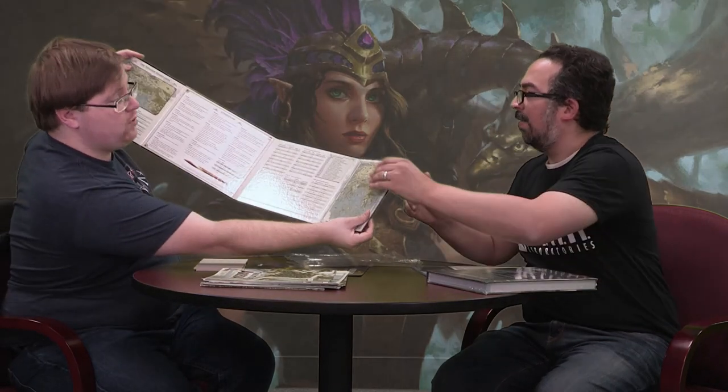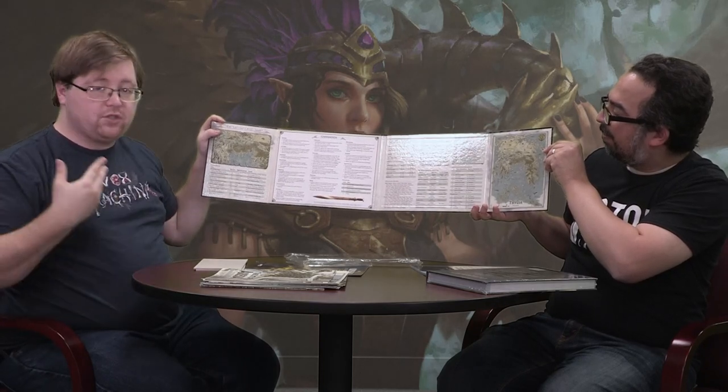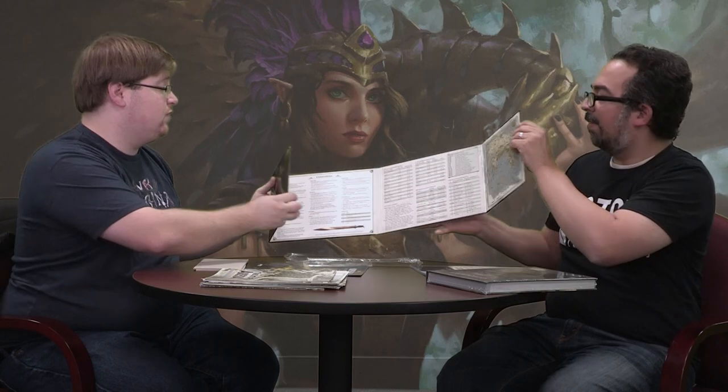It's pretty large — it seems really big for a GM screen. As someone who doesn't own a GM screen, I couldn't tell you. Most of them are probably three panels, so maybe it's just because of the way they divided up the third screen into two side ones, but I think either way works. This is gorgeous. The inside has all that GM information that you need. You have your conditions, info about the world, and even a map of the world. A lot of the info that you need is right here, which is great to have.